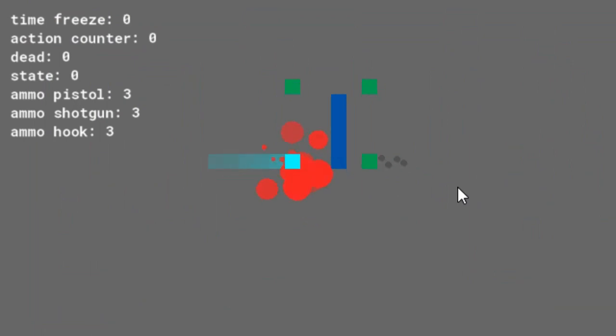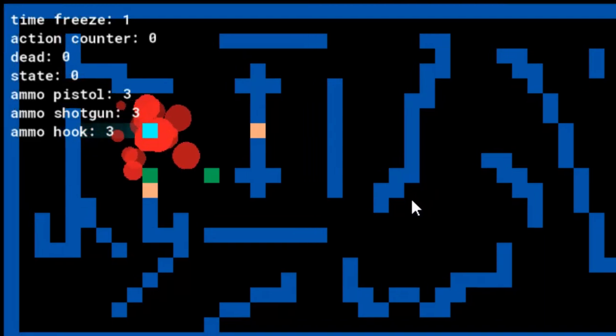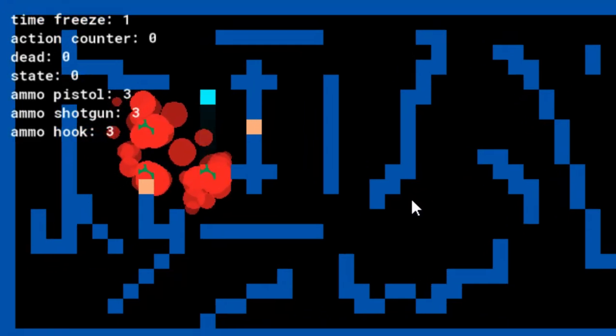It was fun to work on, and I thought the afterimage effect really sold the idea that you were moving quickly. But problems appeared when I actually tried to make a full level. The player's constrained movement system created a challenge in level design that I didn't know how to solve. No problem — I can take ideas from this prototype and change it in the next one.